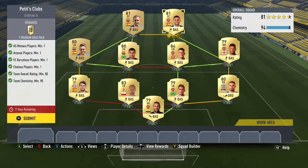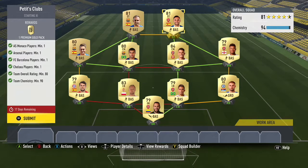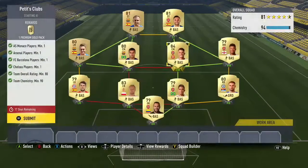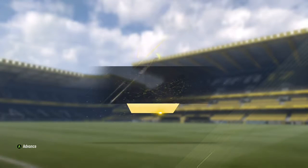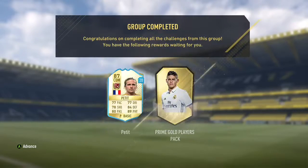We switch the two strikers and that's our squad — 94 chemistry, 82 rating — which is what we needed to complete the second challenge and finish the entire SBC. The reason those high-rated players are so cheap is because of the Team of the Year promo — everyone was opening packs and posting players on the auction block for cheaper than usual.